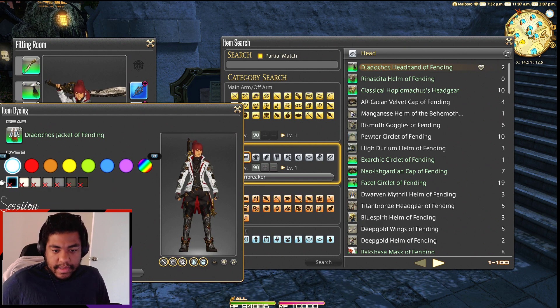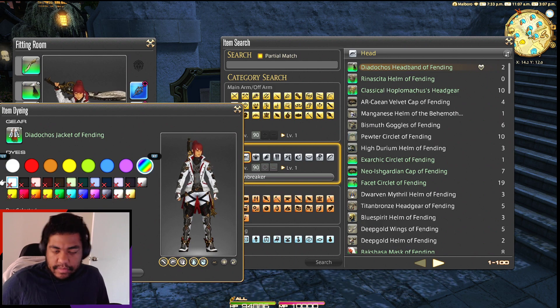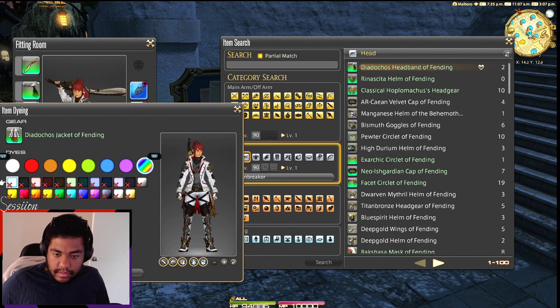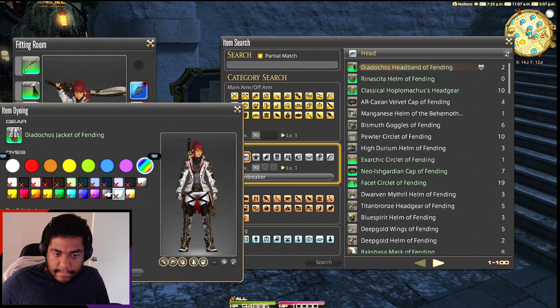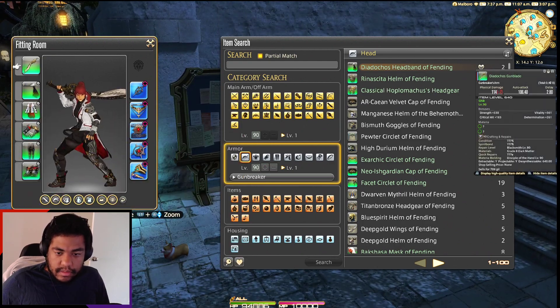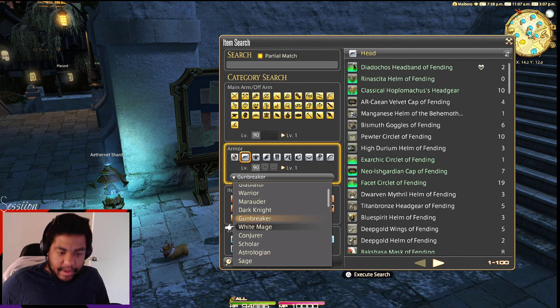White is cool because it keeps the original look of the coat piece but it also colors the rest of the pants, legs, and feet too. That's cool. Alright, now we can go check out White Mage.